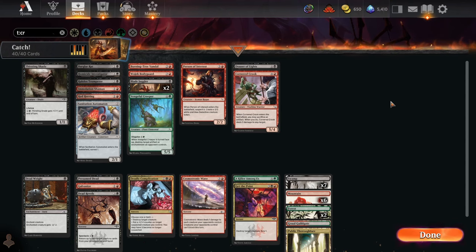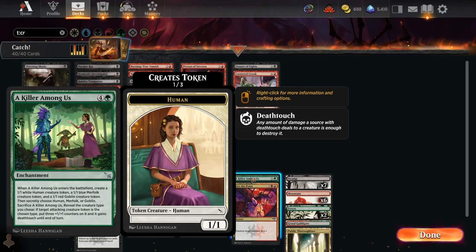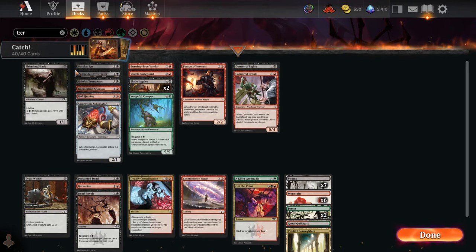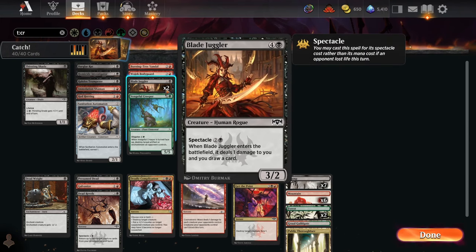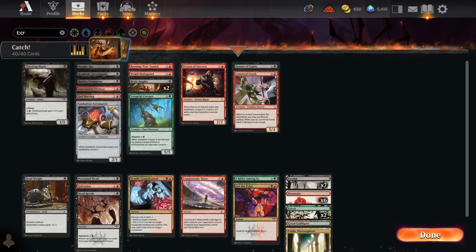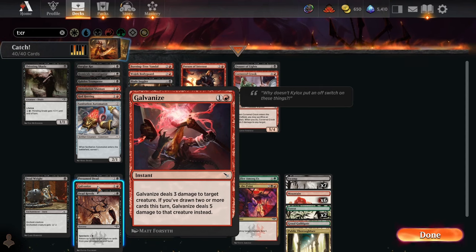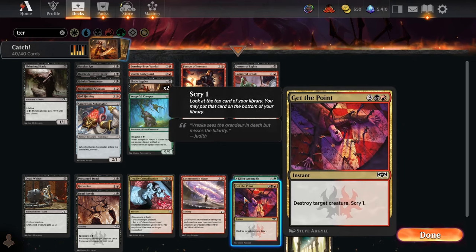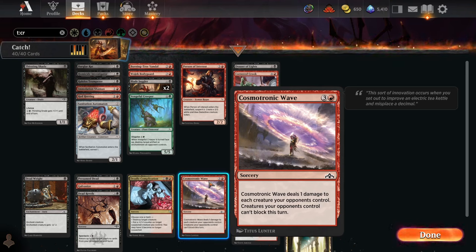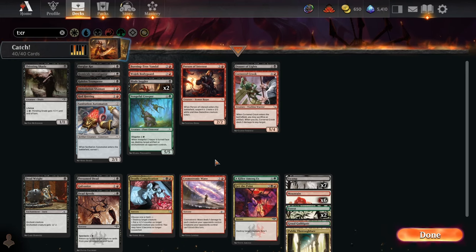Here's a look at our final deck list. We're on a pretty aggressive Rakdos deck with a nice little green splash for Killer Among Us — a ton of stats off one card. Generally we've got a really aggressive curve of creatures: a one-drop and tons of two-mana creatures so we can consistently deal damage on turn three to get excellent value off of our double Blade Juggler. These require us to have dealt damage to our opponents to play them for only three mana — but if we can do that, we're getting a 3/2 that draws us a card. We've got great removal too: Galvanize, Deadweight, Deadly Complication, Presumed Dead, and Get the Point.